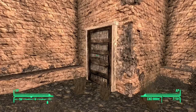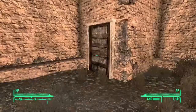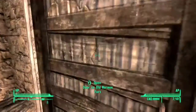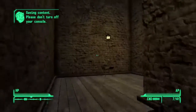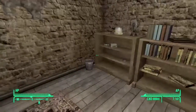The next snow globe is in Mormon Fort, located in Freeside. Head into this door, should be up the stairs, and it's located on the top of a shelf.